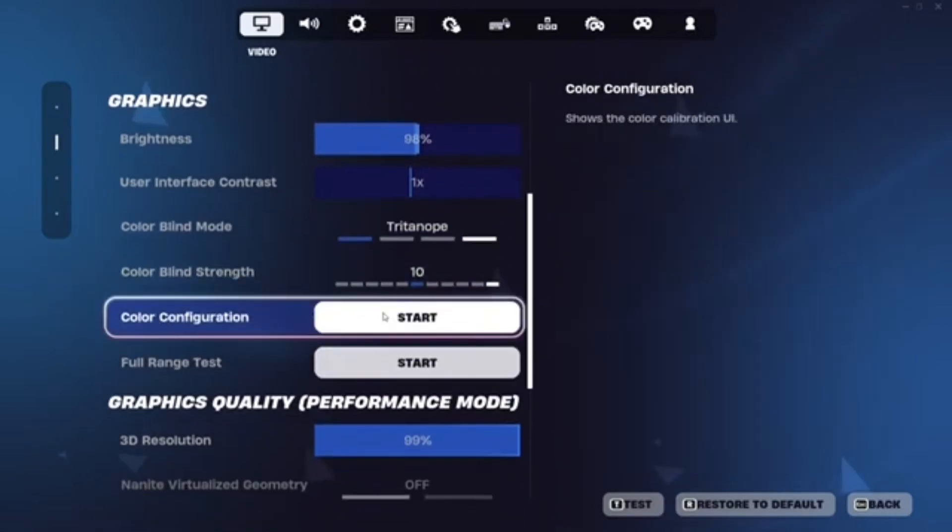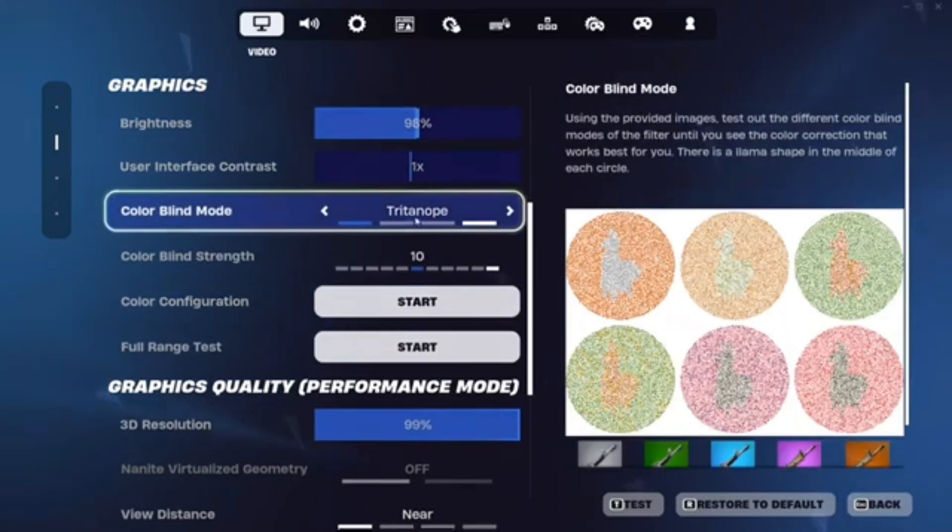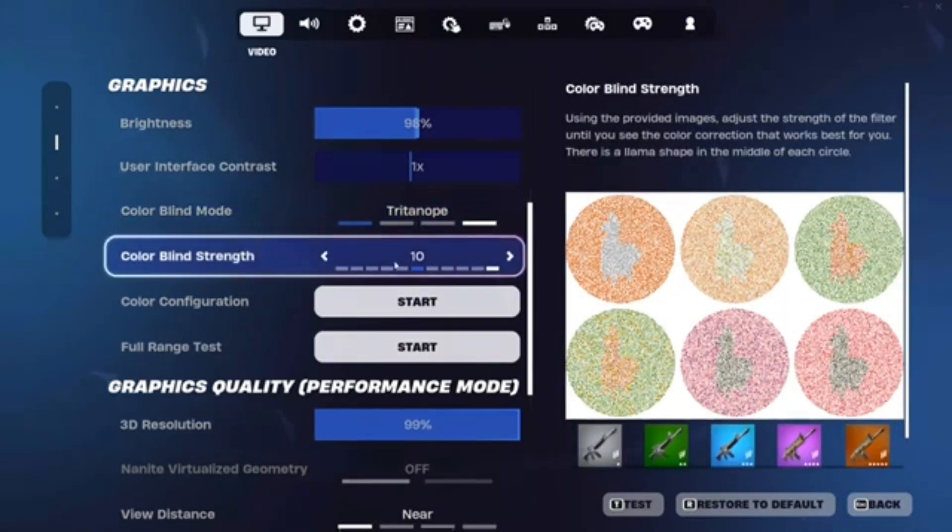Now, under their graphics: brightness 98%, just keep normal. Colorblind, try tritanopia — colorblind strength, I put it on 10.